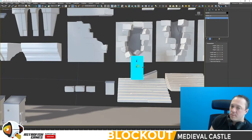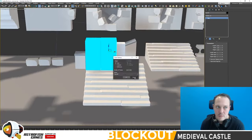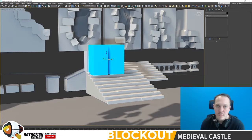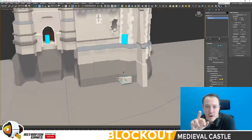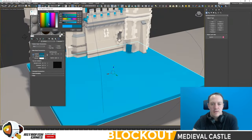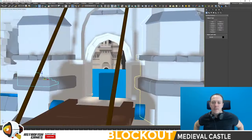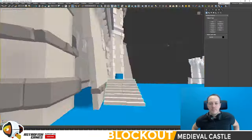Steps are probably the most fiddly things in interiors. It's fine to make a single floor of a room — that's easy. But as soon as you want enough room for steps for a character to run up, it starts to become tricky. Steps are probably the things I've iterated on the most other than walls.